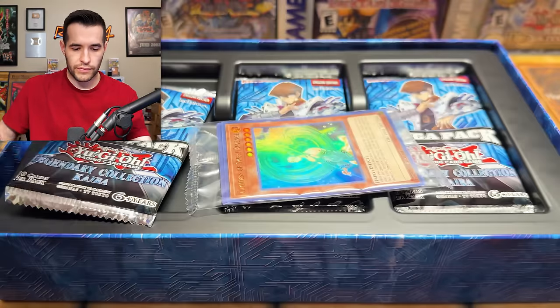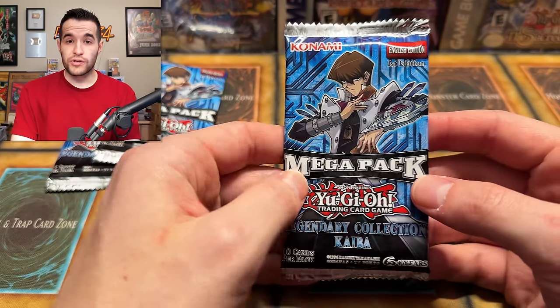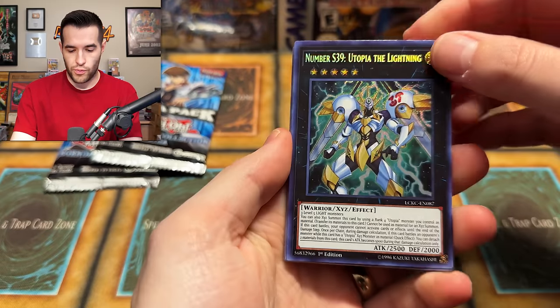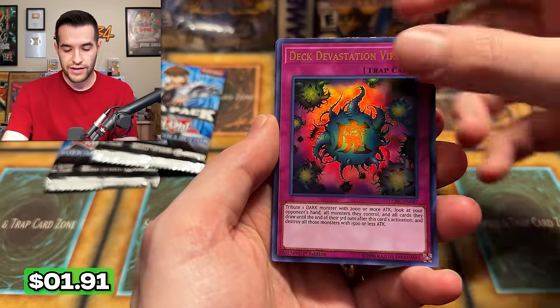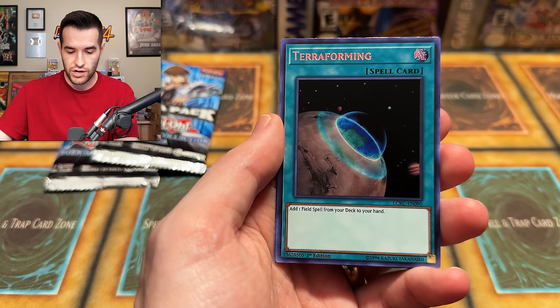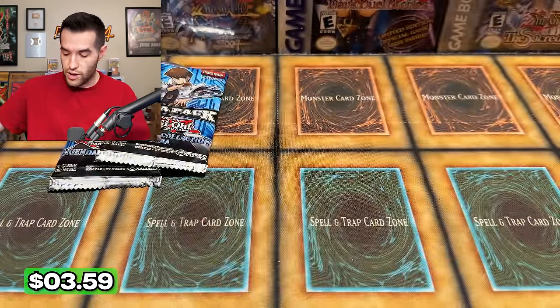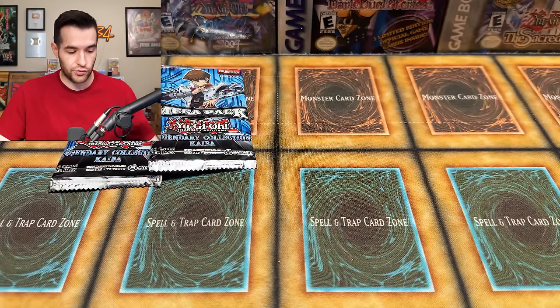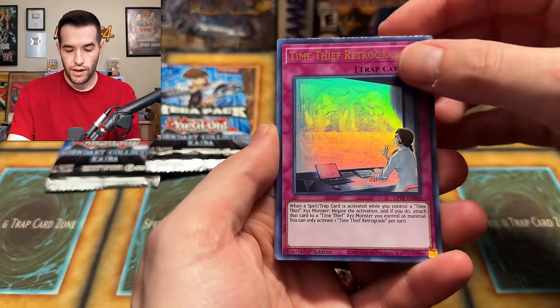Let's open up Legendary Collection Kaiba. We have the promo pack, three packs, and the game board nobody uses. Ash Blossom is one of the big pulls here as an ultra. Utopia of the Lightning — a good secret rare. Pear Dragon. Deck Devastation Virus, W Wing, Eradicator Epidemic Virus — this was expensive for a while thanks to Labyrinth. Fusion Sage, Terraforming, Dragon Master Knight, and Dark Armed Dragon — both around three bucks. Pretty nice pack overall; a lot of three-to-five dollar cards, plus bigger ones like Droll and Lock Bird.